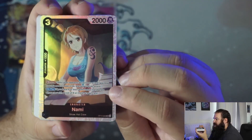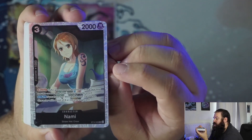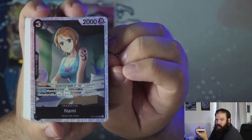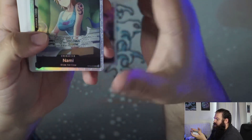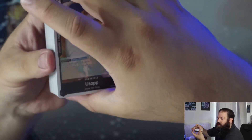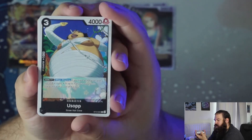Next we have the second SR — Nami. She's a three-cost, two thousand power with a counter of one thousand and the Blocker skill, so she's the low-cost blocker of this deck. On play, if you have six or less cards in your hand and a character with a cost of eight or more, you can draw one card. Again, taking advantage of the cost mechanic added with this starter deck. The basic utility is she's the blocker, so she's still useful regardless.